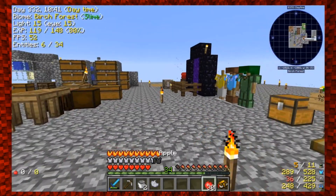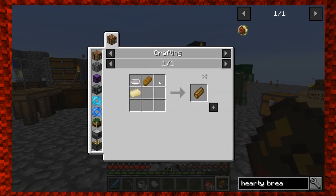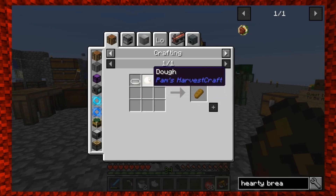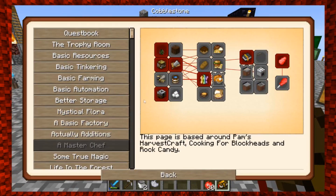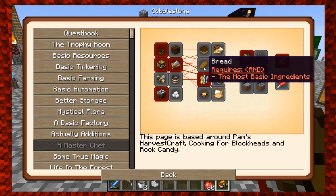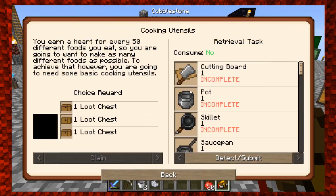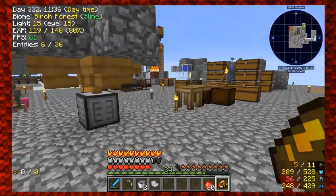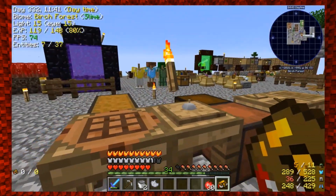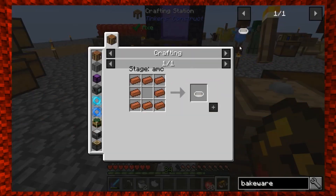The hearty breakfast — we looked at this before. I'm just going to start growing individual items. Toast is going to be easiest — toast requires bread and some bakeware. We did open up the master chef quest but haven't gotten into it yet. There's a quest for bread here that requires the most basic ingredients including cooking utensils: a cutting board, pot, skillet, saucepan, bakeware, and mortar and pestle. I'll set up a kitchen over there in a food area.